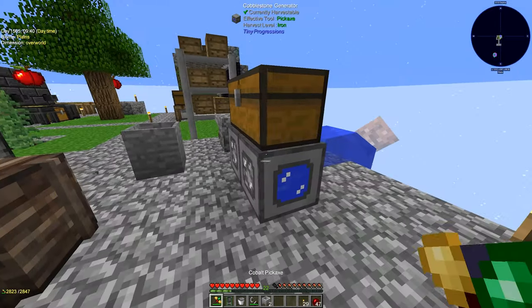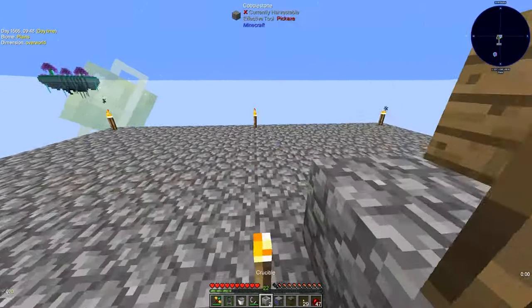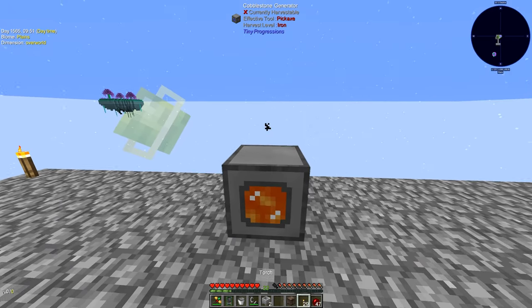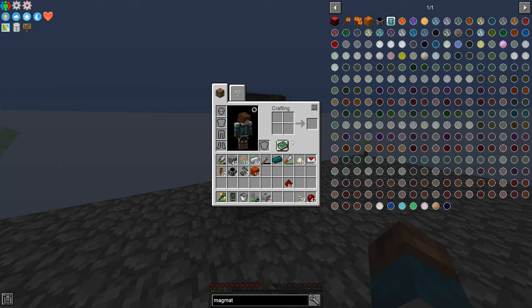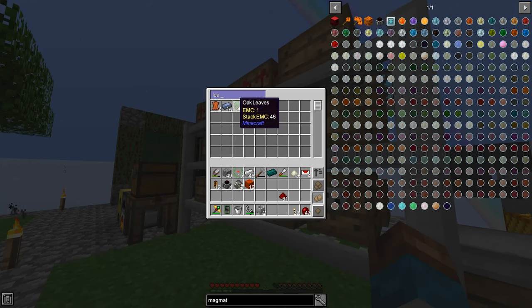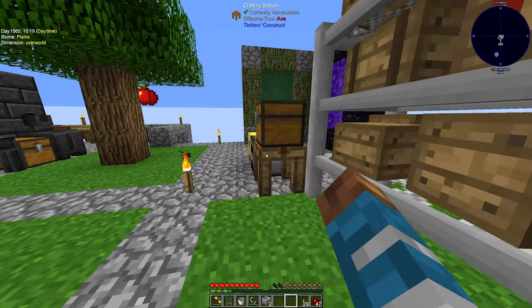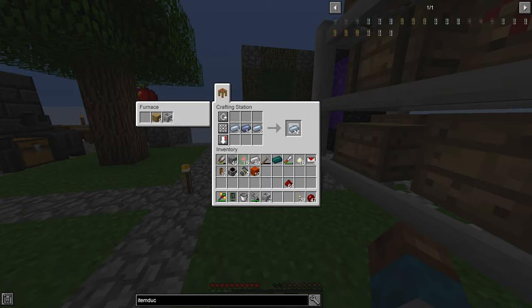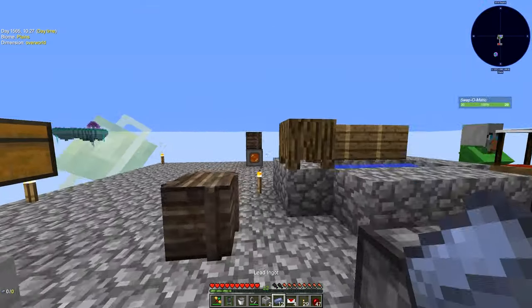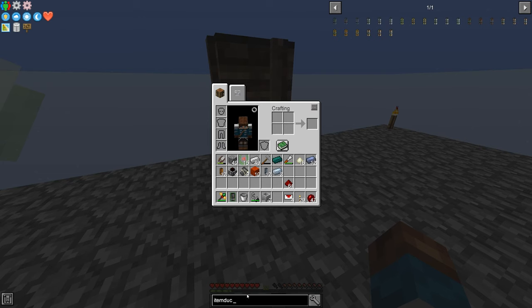Let's see how we want to do this. I want to take one of these cobblestone generators and back-feed it into this. We're going to want item pipes as well — I think that's lead and tin. I'll grab item duct — tin and lead. That is filling up, and we could probably upgrade this cobblestone generator. Do I need just a bunch of iron blocks? No, just normal iron.